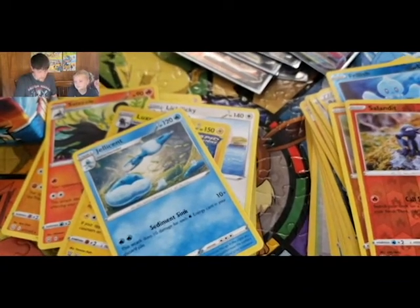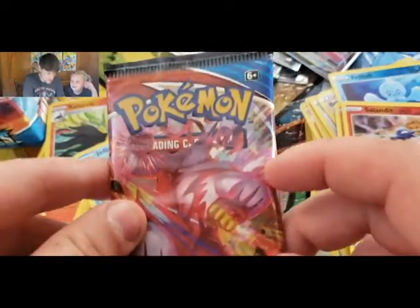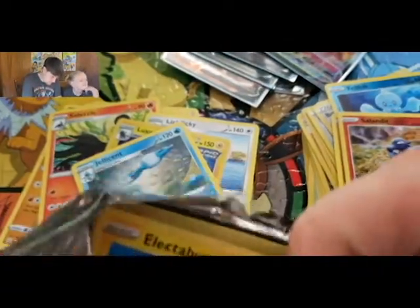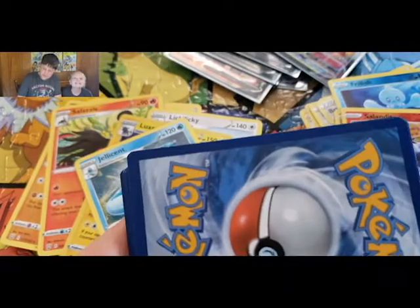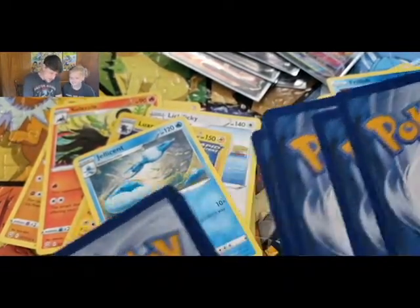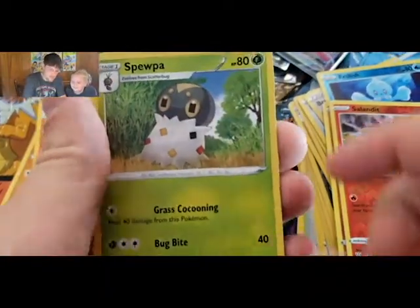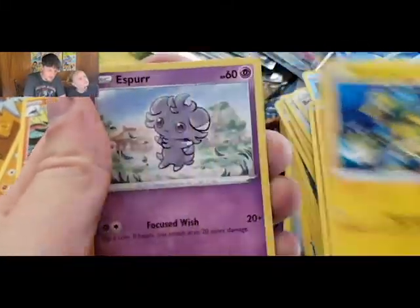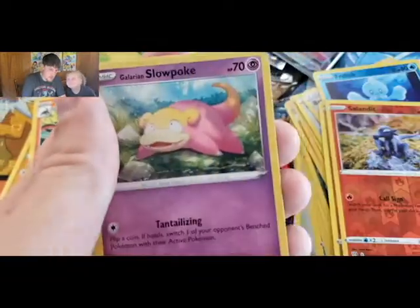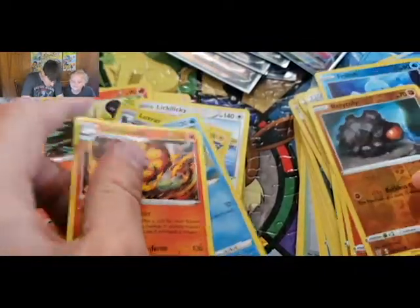One more — we are opening the last pack! Let's see what we can get. Solid green. Metal Energy, Spewpa, Gliscor, Electabuzz, Espurr, Timbur, Slowpoke, Corphish, Rolycoly reverse, and a Centiscorch.